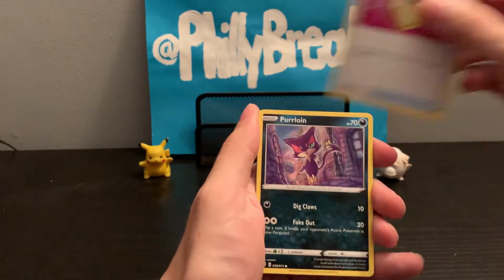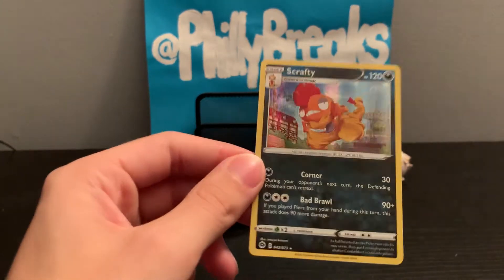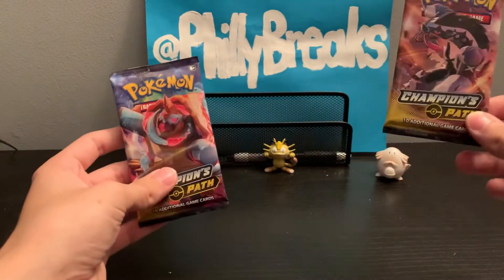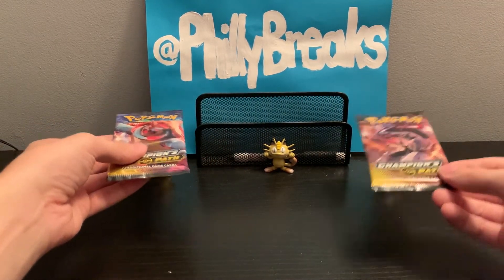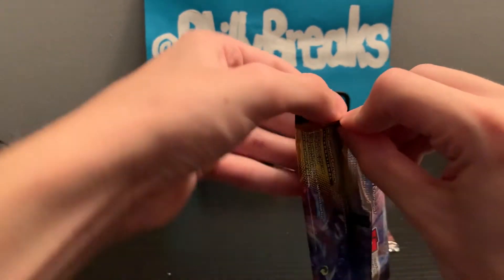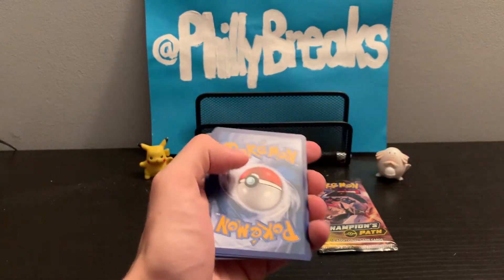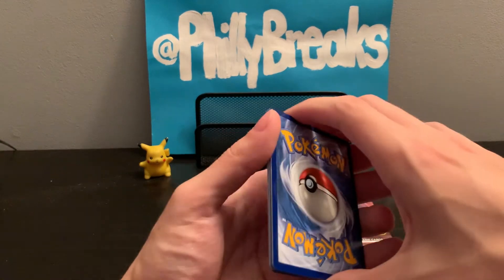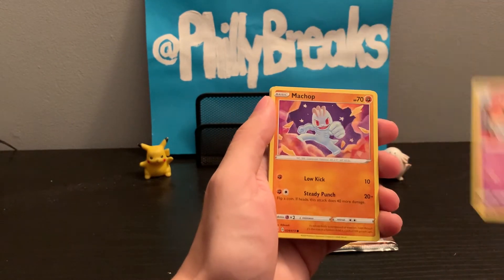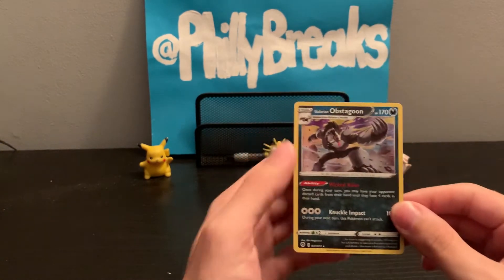I don't like these new type of cards — they're really thin and just flabby. Pack 8: Flabébé, Malamar, Scraggy, holographic. I'm getting pretty depressed. We literally have two packs left. This pack's a little heavy — Chansey, Pikachu! I'm gonna save that heavy pack for last. Pack 9: Sharpedo, Piers, Hatenna, Machop, Rolycoly, Carvine, Potion, Rockruff, Piers, and Glaring Obstagoon again.